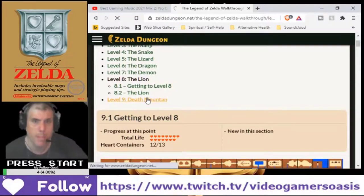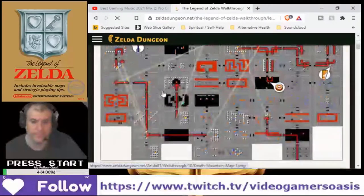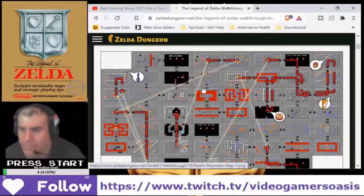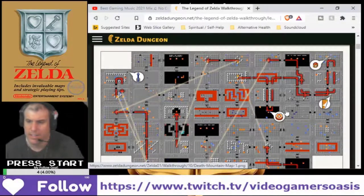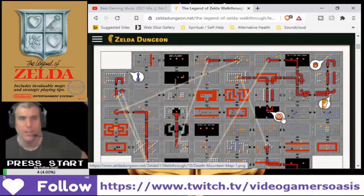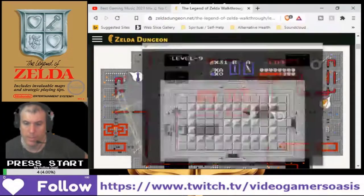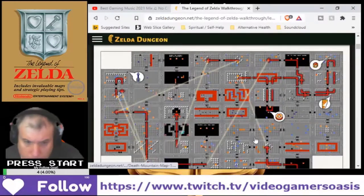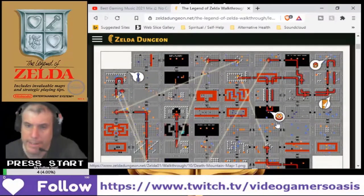Mountain Dungeon — we're gonna find the map here. The map! Of course, it's on the right side. It's not far from the compass. So where am I right now? We're in that little spiral room. If we can find the spiral room, we'll find the map. Spiral room — to where the like-likes are. Turn right.